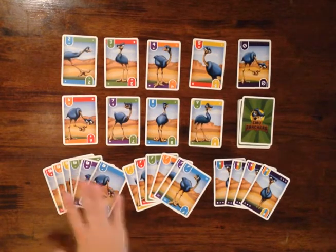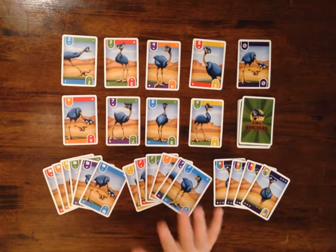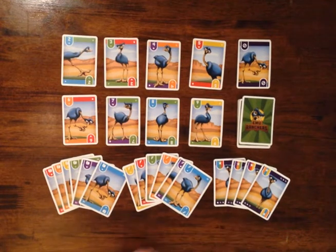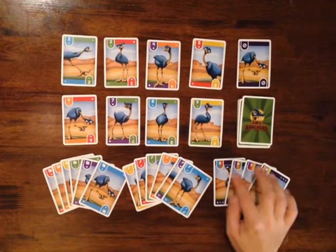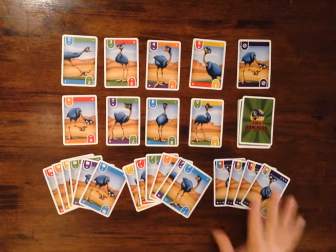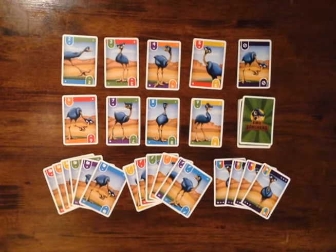Next we have eggs and feathers. For rank purposes, eggs can be treated as ones and feathers can be treated as tens. They're not scored that way — we'll explain how they're scored — but it's good to keep in mind that eggs are sort of the beginning of things and feathers are sort of the end. Next we have the wild cards. We have four of them, each with three suits. They can be used as any of the number ranks or Emu cards in the deck.